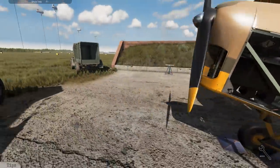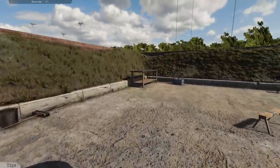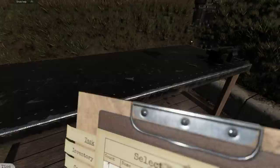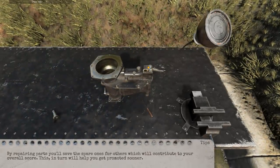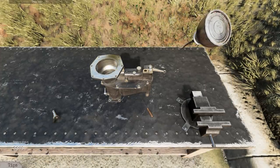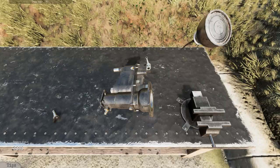Now because we have a damaged part — some parts can be repaired, and we do that over here on this bench. A little mini-game: you've got to click on these yellow things and pour oil to get into the green. We're 33% done; we can rotate it and find another one.